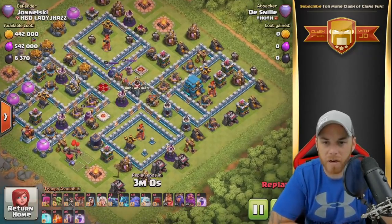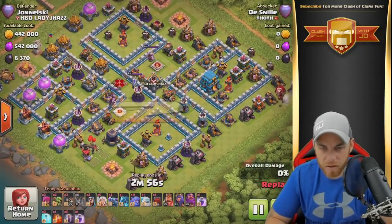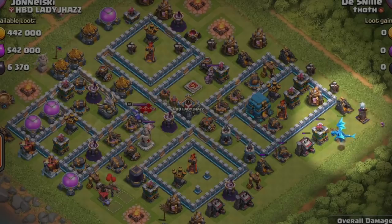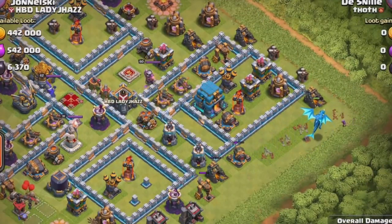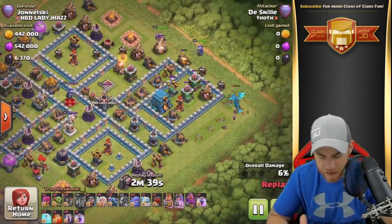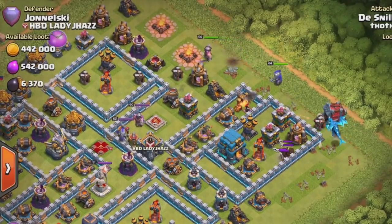I'm kind of waiting for him to do something here. So we got Bloons sneaking in, identifying a hidden Tesla over there, and he's going to drop his Electro Drag and a Wizard. He's going to take out that hidden Tesla. Multiple buildings are stacked on top of each other like that. And he's going to funnel into the Town Hall, it looks like. So he's got the E-Drag working its way around the corner.